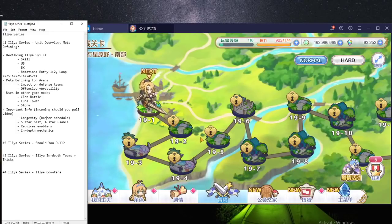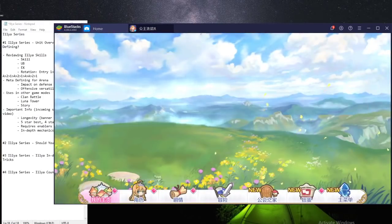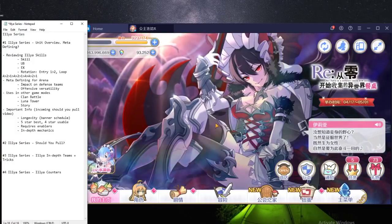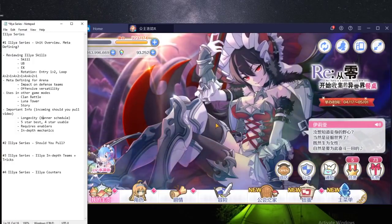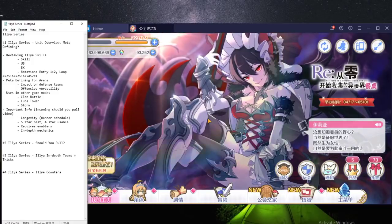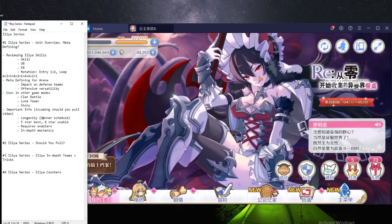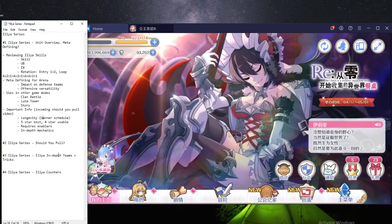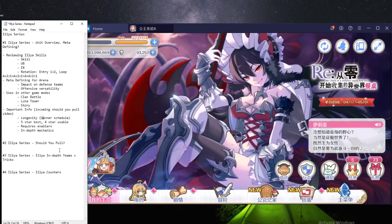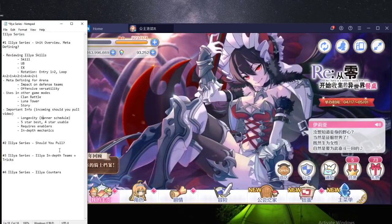And this is where the 4-star, 5-star recommendation for Ilya comes from. The reason why Ilya is such a meta-defining unit is because the arena meta right now is Tamaki variation — so we have Tamaki variations and mage plus Nino variations. A lot of these teams just get destroyed by Ilya variations. When Ilya comes out, arena teams are just going to be built around her. There are variations I'll talk about in my third video that you can run — like double charge Ilya, single charge Ilya, and suicide Ilya.